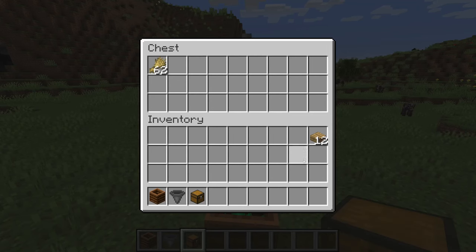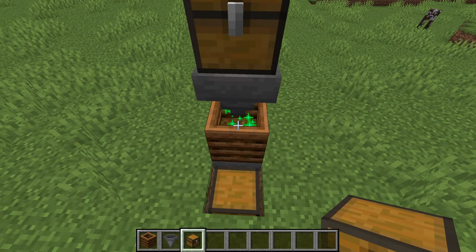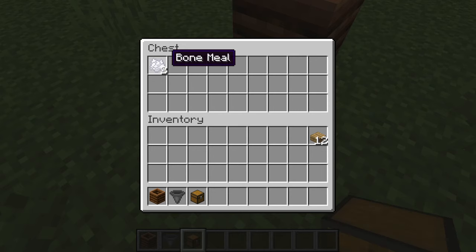Now go and place your items into the chest. They will move into the hopper, fill up the compost bin, and then your bone meal will go into the chest. It's that simple.